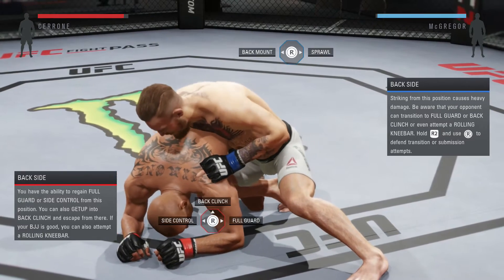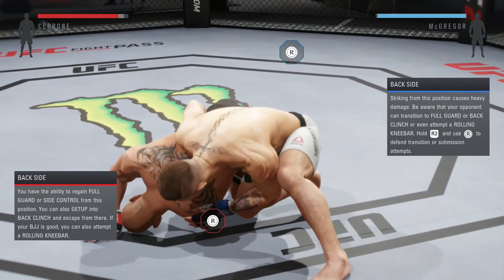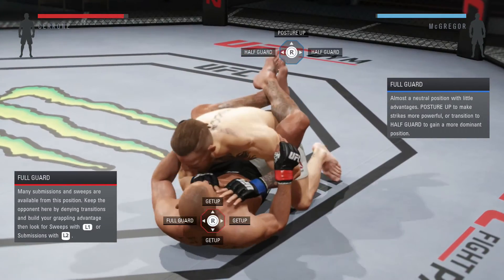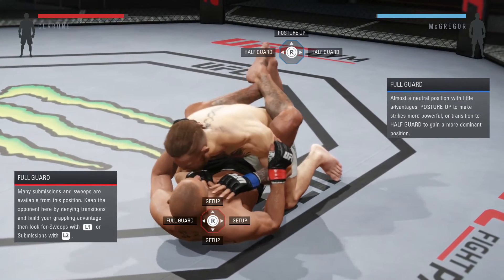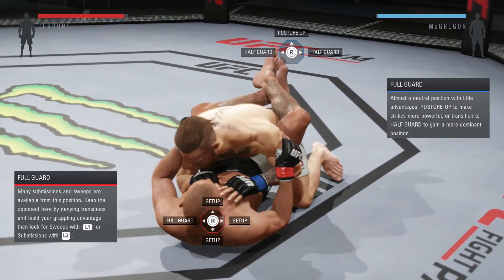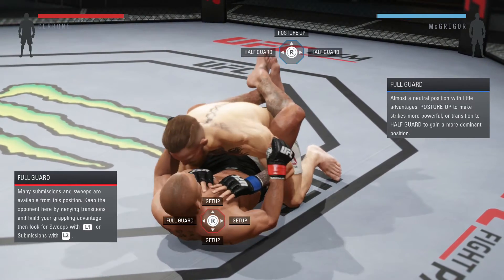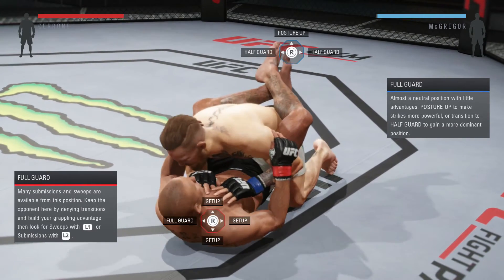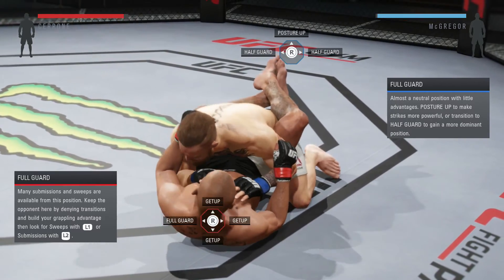What you want to do is hold block, block a punch, and then go to full guard straight away, or block the punch and then go to side control or half guard — whatever transition you've got. Never try to transition straight away. You've got to block the punch first, because blocking gives you grapple advantage, which makes it much easier to transition out of the position.